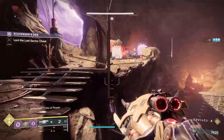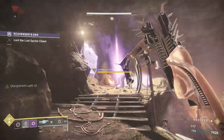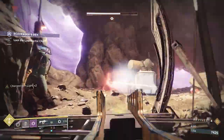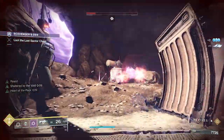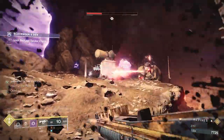If you have decent mobility, you can be constantly dodging, getting your smoke bomb back, using it, and then generating elemental wells. When you pick up these wells you get a 10% gain to grenade, melee, and class ability energy back, which feeds into the fantasy of what we're trying to do here. Super generation is nice for this build, but my main goal is to keep generating my smoke bomb for later parts of the build.